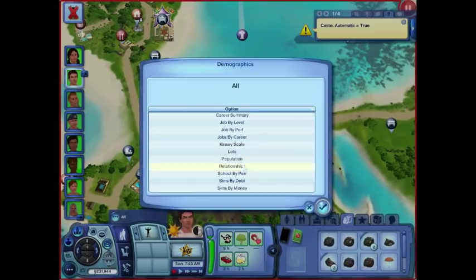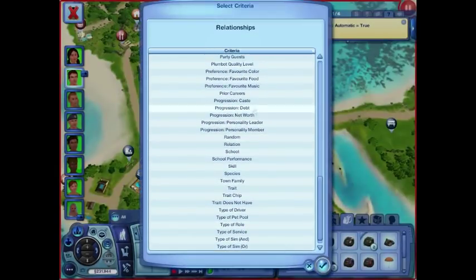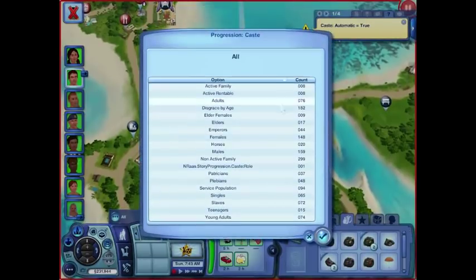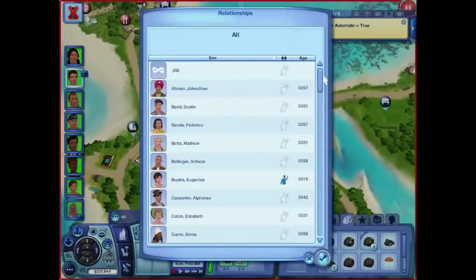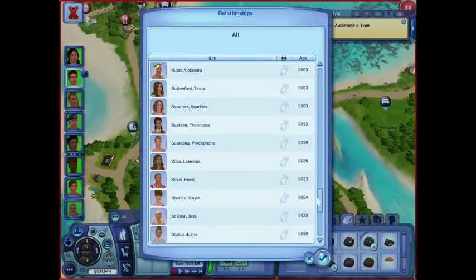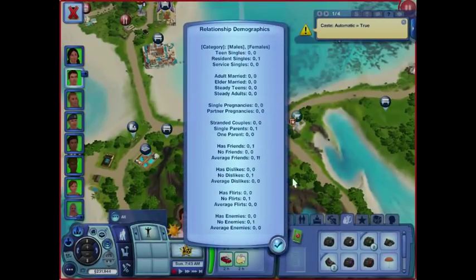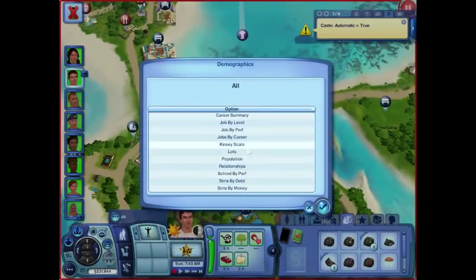I do want to check relationships and go back to cast again. Let's find out adults — is there for singles? Here's singles. It doesn't have them separated by cast. So I went through cast and then went through single. She's a Salson and that's her individual relationships.